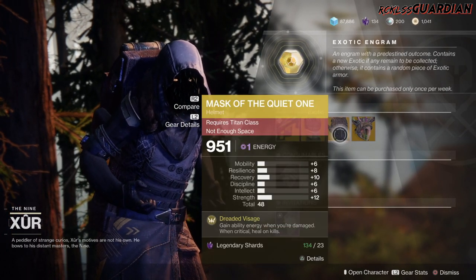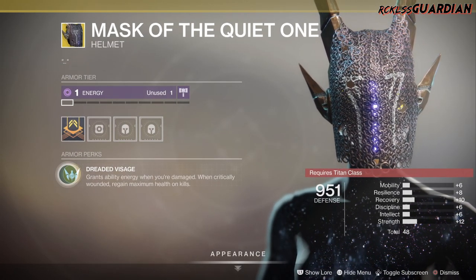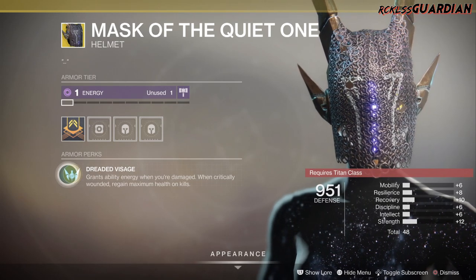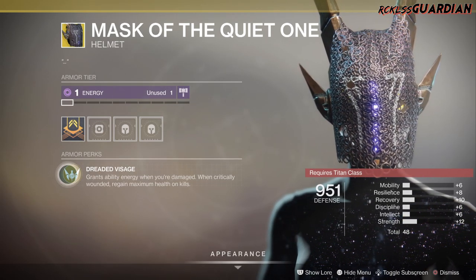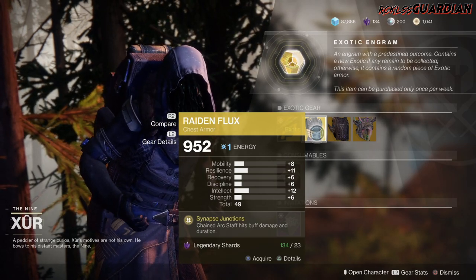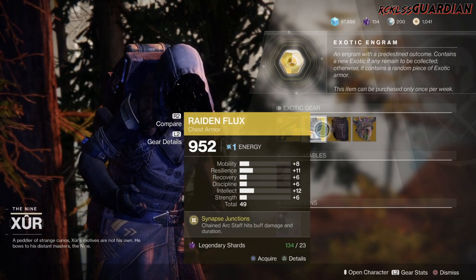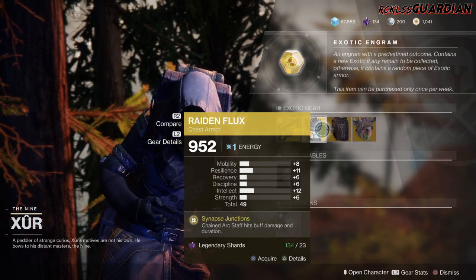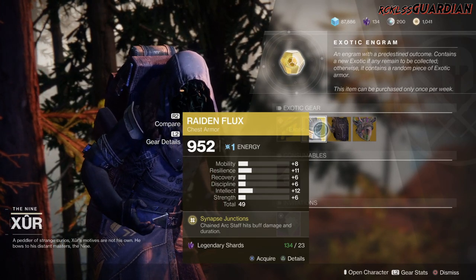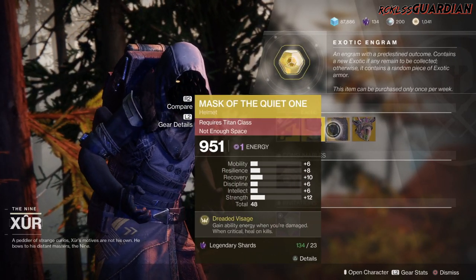Next, Mask of the Quiet One. The intrinsic perk on this is Dreaded Besiege, which grants ability energy when you're damaged. When critically wounded, regain maximum health on kills. This thing is amazing — if you guys don't have it, definitely go ahead and grab it. However, one thing I did forget to mention: this and the Radiant Flux do not really have the stats that I like on them. I personally like to go for a total of 55 or higher, and neither of these have that. Nor do they have at least one stat that is plus 13 or higher. So I'm kind of on the fence about that, but they're both still good exotics.